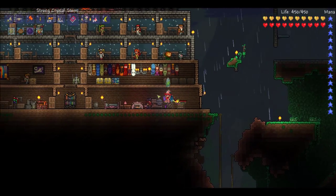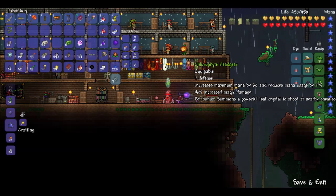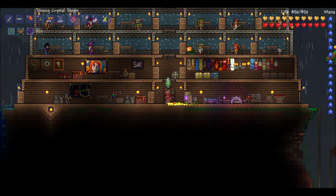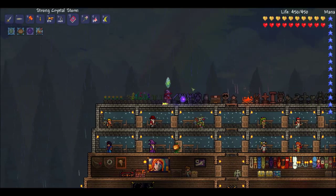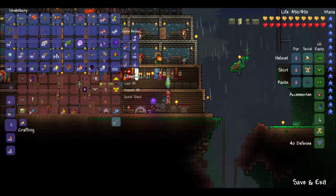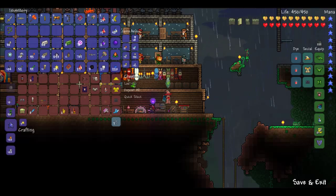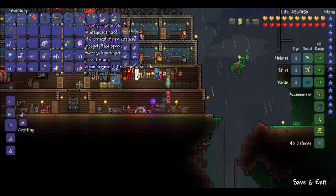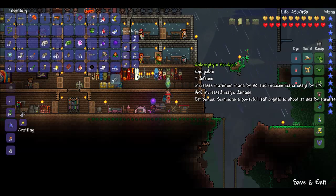I guess you can have a Chlorophyte Mask. The new stats — the headgear is seven defense. Increases maximum mana by 80, reduces mana usage by 17%, and 16% increased magic damage. Summons a powerful Leaf Crystal to shoot at nearby enemies. Yeah, we're pretty badass now. 40 defense in this set, so it's lower than the last one. With the mask it's 58 defense, and that's the melee set. So now we're geared for magic. Our Crystal Storm shoots 31 instead of 27. That's pretty sweet.